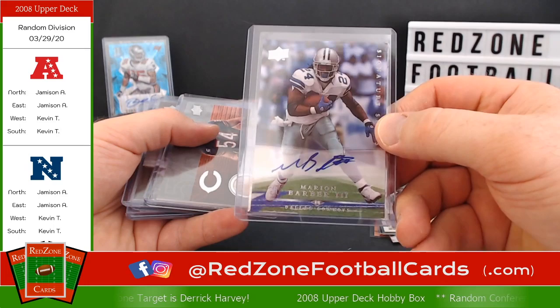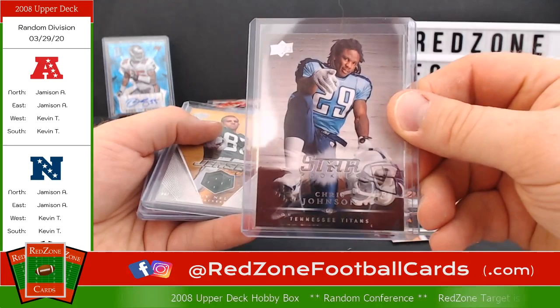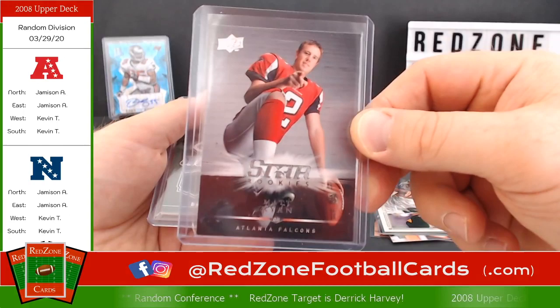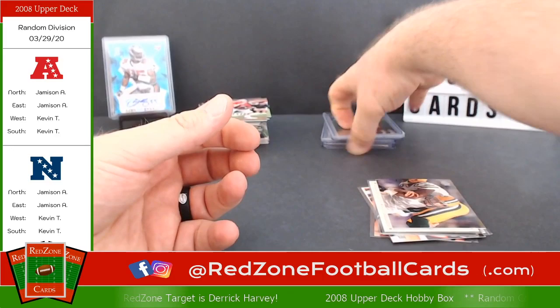Then we had our auto — Marion Barber III for the Cowboys. We had a game-used jersey from Brian Urlacher. We have a star rookie for Chris Johnson, CJ2K, Orlando's own. We had a jersey for Jordy Nelson — rookie jersey, wide receiver, Green Bay Packers. We have the star rookie for Matty Ice, and we had the Brett Favre team colors game-used jersey.